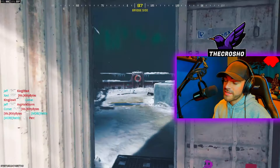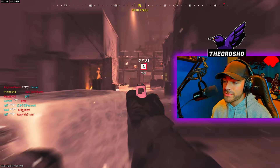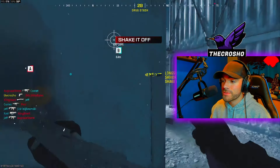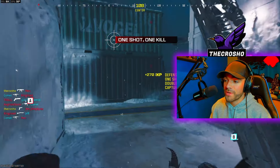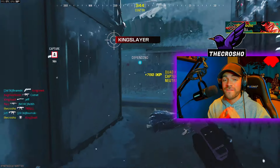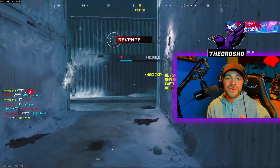First things first, whenever you're coming out of a container or you're turning a corner, you should always be switching your weapons — even when you're spawning in too, because the pistol is so broken, it helps. As you can see, I'm going to the middle, I'm switching my weapons — that's three kills already. I know they're spawning there, that's four. I think this challenge is very lenient. Again, we're running through the middle, I'm switching my guns every single time I get a kill.